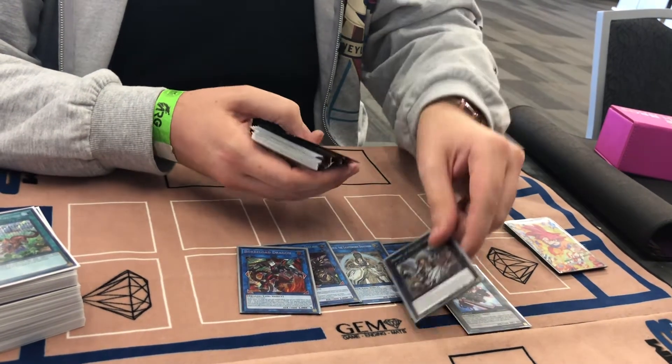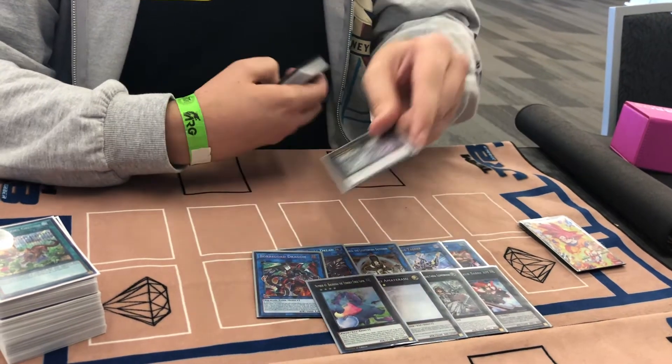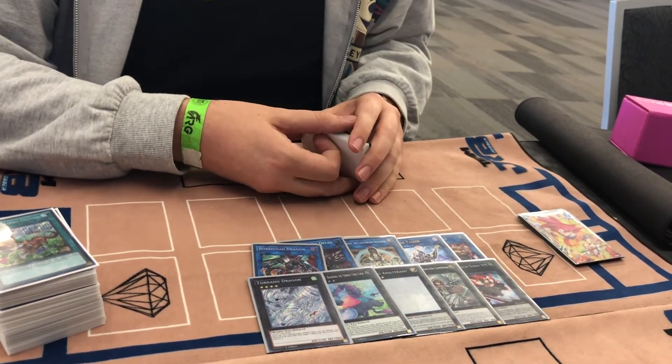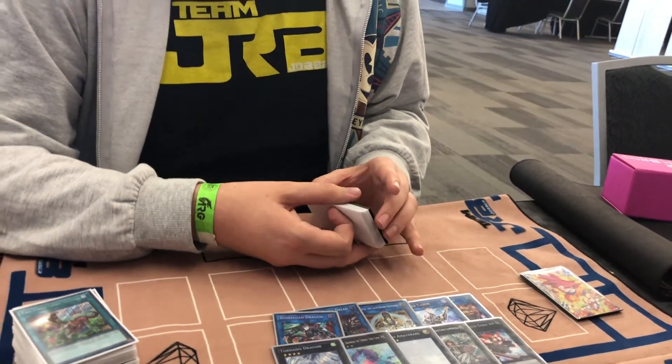For XYZ monsters we played Invoker, Minerva, Amaterasu, Baguska, and Tornado. I summoned every single one of these cards throughout the weekend. I know a lot of 60 card players are cutting Baguska but I think they're wrong — this card is still really really good. For example against Masterpeace, they have to tribute spells and traps and can't tribute a monster, so you go Baguska and you're able to make the rest of your plays uninterrupted.